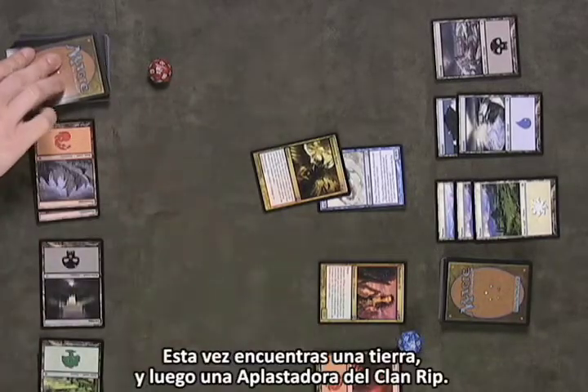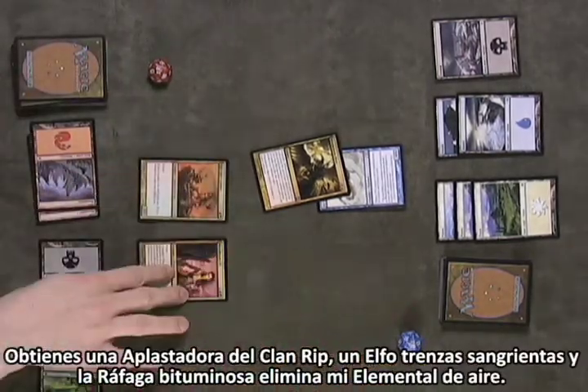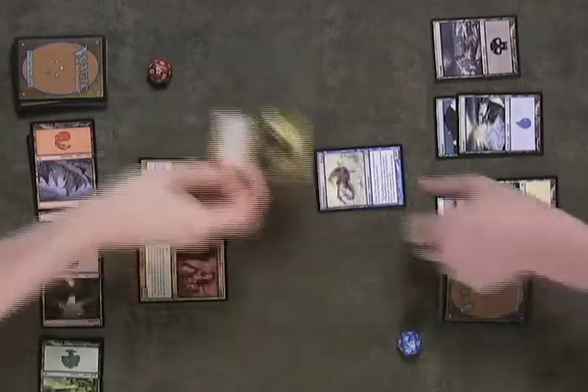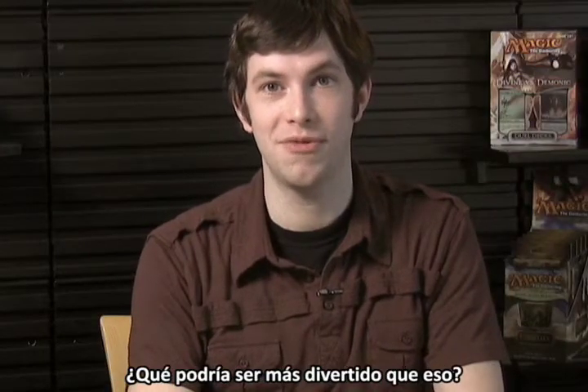This time you find a land, then a Ripclan Crasher. You get the Ripclan Crasher and the Bloodbraid Elf, and Bituminous Blast takes out the Air Elemental. Now that's a turn. That's Cascade — free random bonus spells. What could be more fun than that?